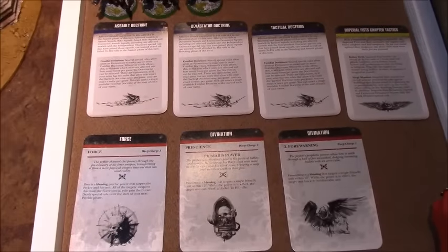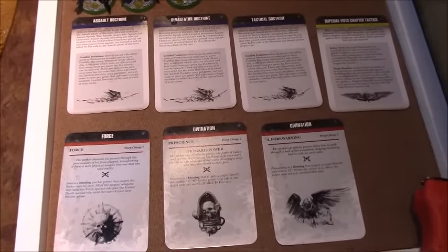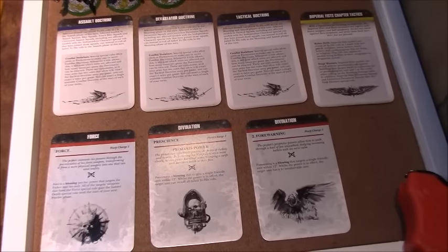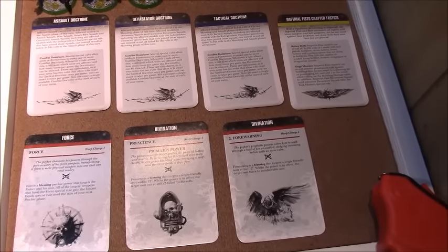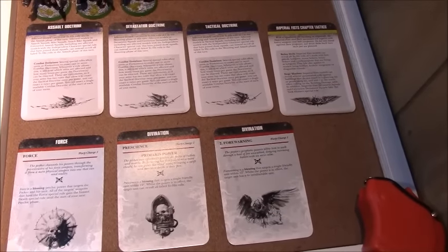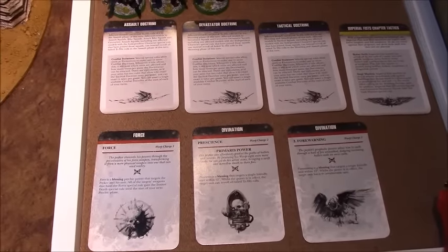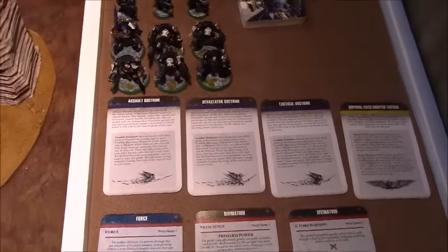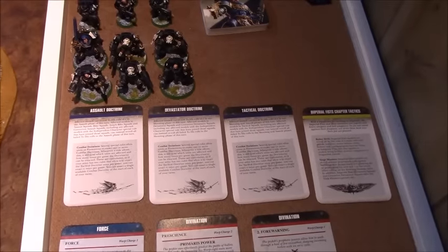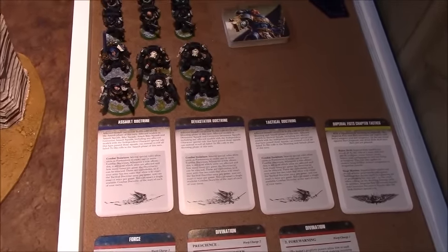For psychic cards, the Librarian drew from Divination and has Prescience and Forewarning — if he can bless a target within 12 inches they get a 4+ invulnerable save. Using Imperial Fists chapter tactics, moving on to Turn 1 movement.